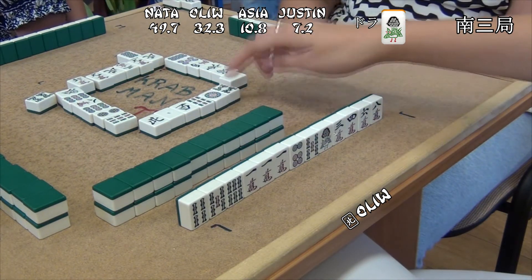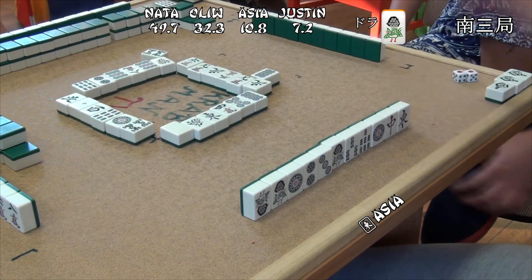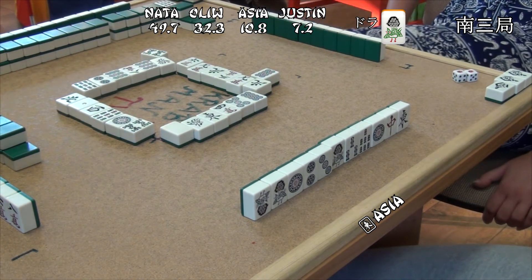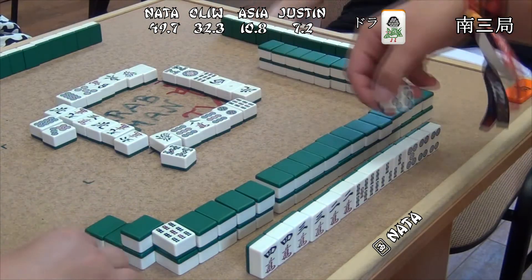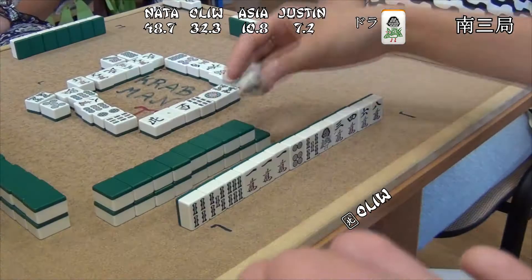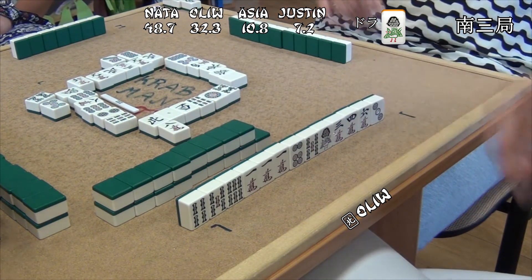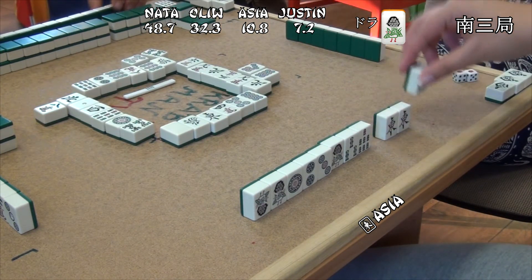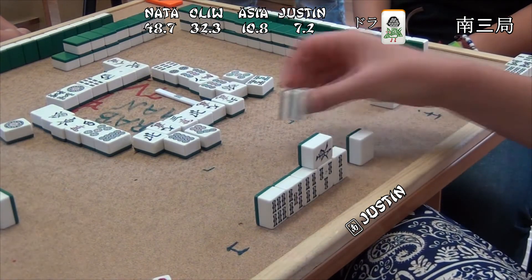Olive is 2 away from ready — not perfect shape. Asha gets another ton; unfortunately there's already one discarded, but she keeps it and goes for Chun, which is taken — but by Justin. And that's Honitsu confirmed. Natalia is in tenpai waiting for 3-6 So. She goes for Riichi — she doesn't really need points, but maybe she'd like to put pressure on her opponents, force them to defend, or push their hands and get hurt.